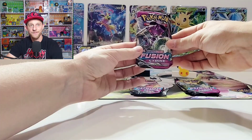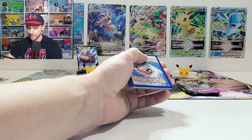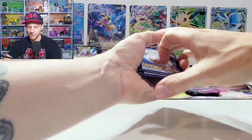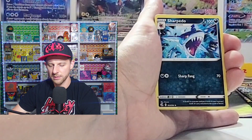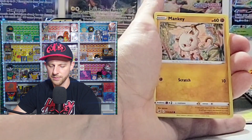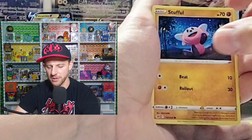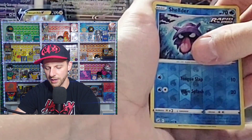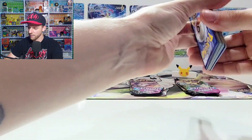Let's see how Fusion Strike does for us. White border card — Quick Ball, Sharpedo, Heliosk, Zigzagoon, Mankey, Clonkshire, Growlithe, Stuffle, Sheldr, and a non-holo Zorua. We were kind of expecting that because of the white border card.